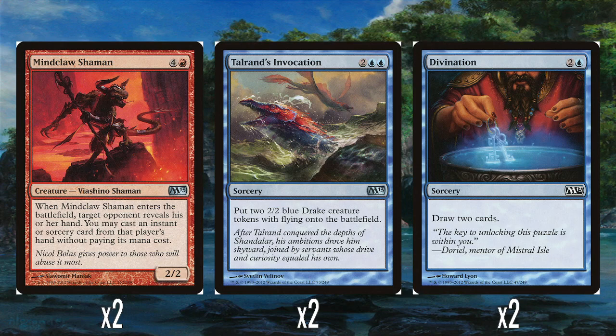Moving on to non-creature spells, we've got two Talrand's Invocation — two and two blue just makes two drake tokens. Nicely synergized with Talrand, because if you cast it with Talrand out you actually get three drakes. Getting three 2-2 flyers for four mana is pretty solid. And two Divinations — two and a blue to draw two cards. This is just a perfect little blue common to draw more cards and get more fuel for your hand.